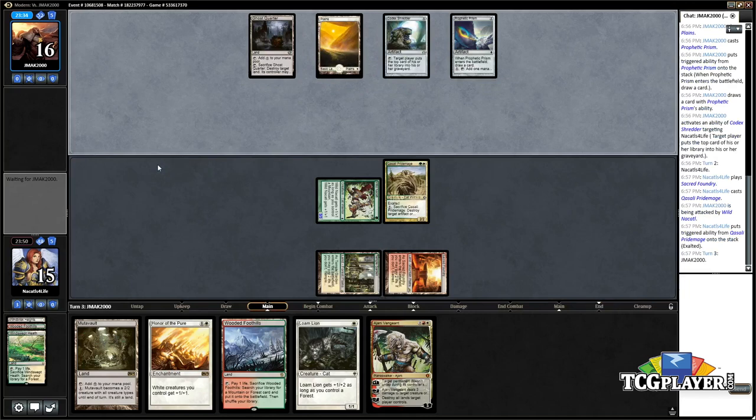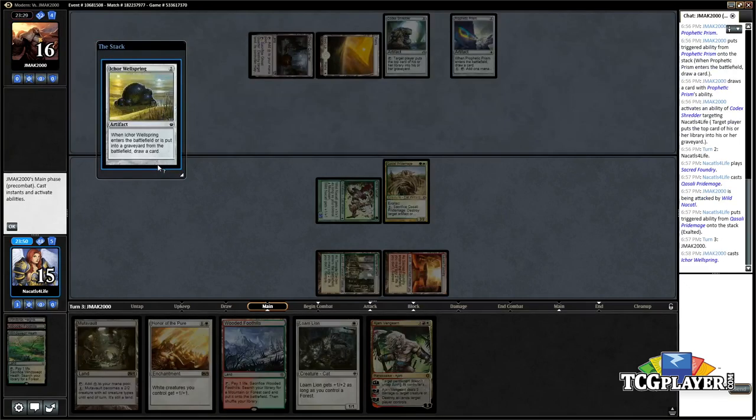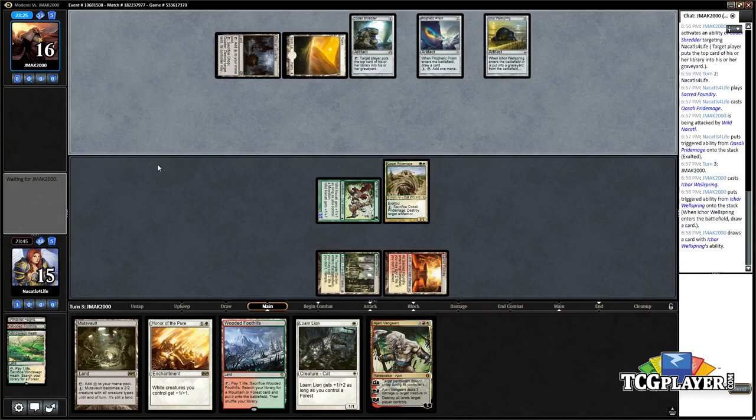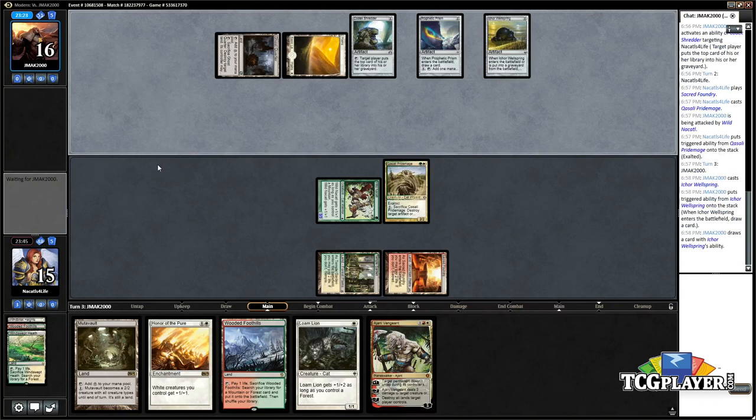The opponent, if they have Ensnaring Bridge, they have to deal with this Pride Mage. Otherwise we can just break the bridge. Oh, that's not even what this is — what is this? I thought it was Lantern. They're Codex Shreddering me. Yeah, I'm not sure what's going on now.